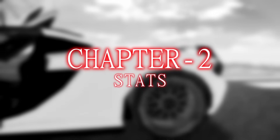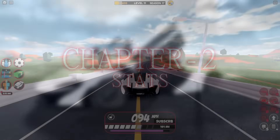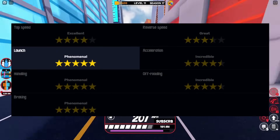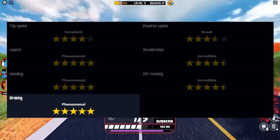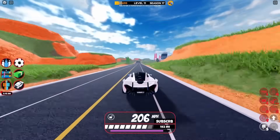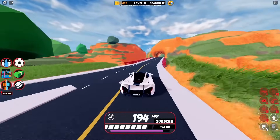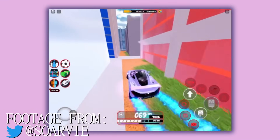But how does it drive? The Power One's driving ability is nothing short of phenomenal. The Jailbreak wiki grants it the following scores: an 8 out of 10 in top speed, a 7 out of 10 in reverse speed, a 10 out of 10 in launch speed, a 9 out of 10 in acceleration, a 10 out of 10 in handling, a 9 out of 10 in off-roading, and a 10 out of 10 in braking. Its only downside is that it can't go too fast, but a top speed of 237 miles per hour is still really good, especially when you compare that with its top-tier handling and acceleration.